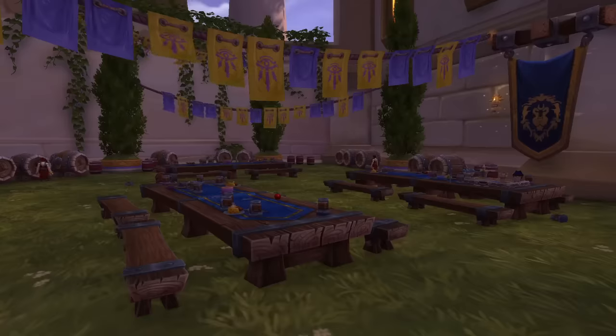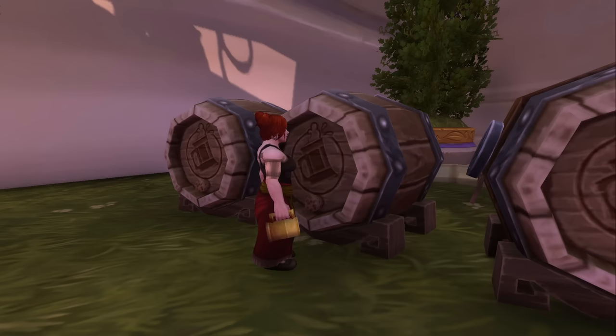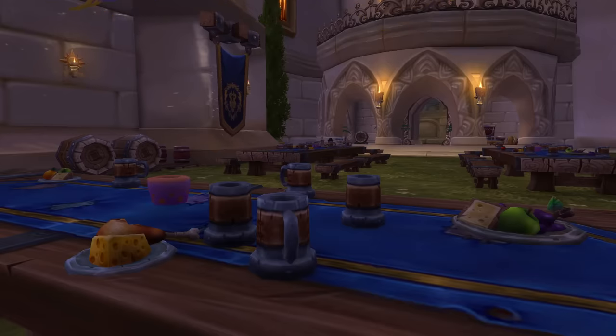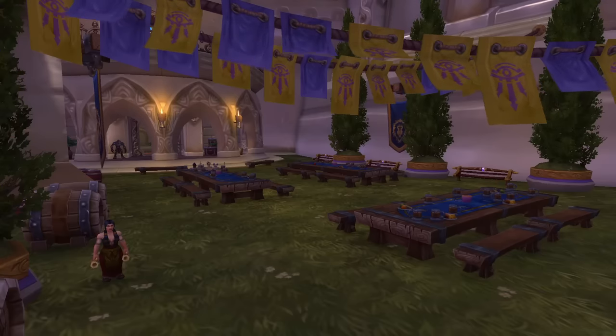Number nine is the Beer Garden in Dalaran, and this is an alliance-only area where they can sit down and drink beer. That's literally it. It's just a big garden — it's got some picnic tables set up, a bunch of kegs all around, and you can just sit here, chill out, and drink, which is fantastic. It's kind of like the World of Warcraft Oktoberfest area.